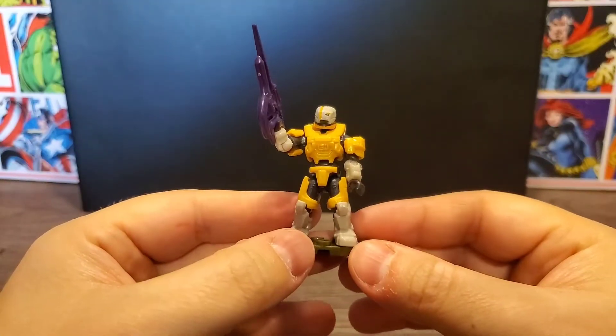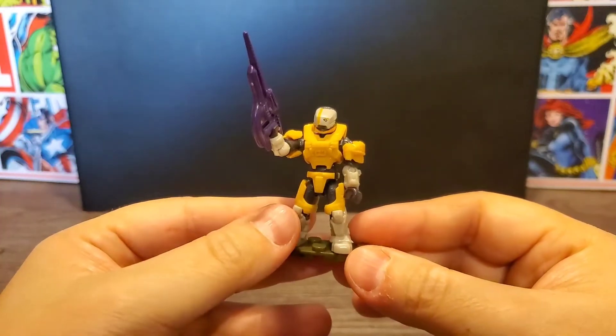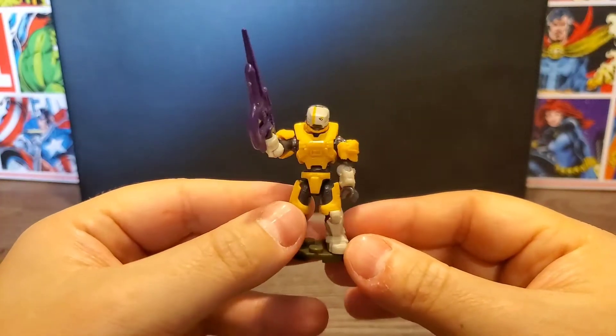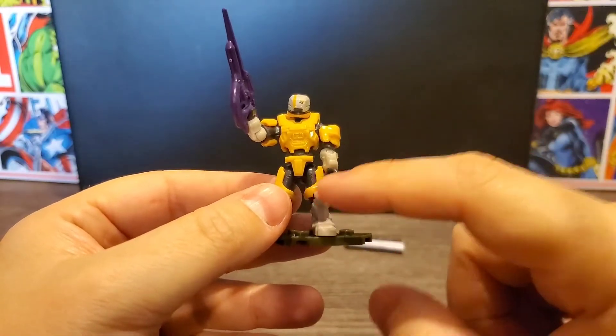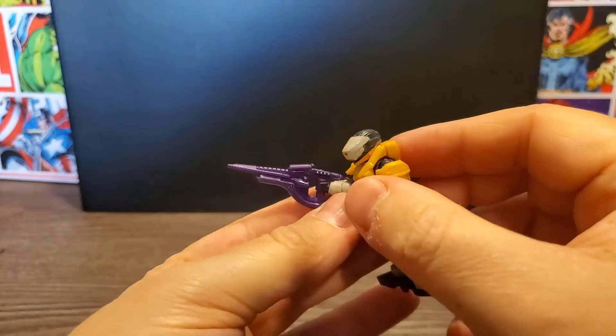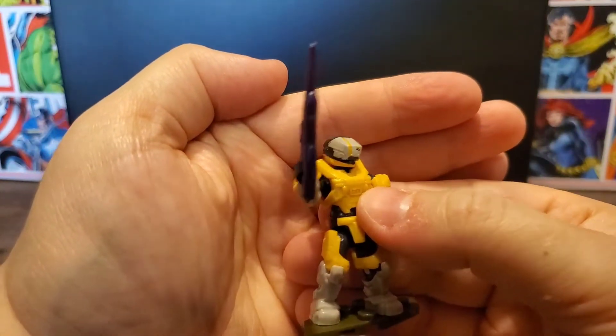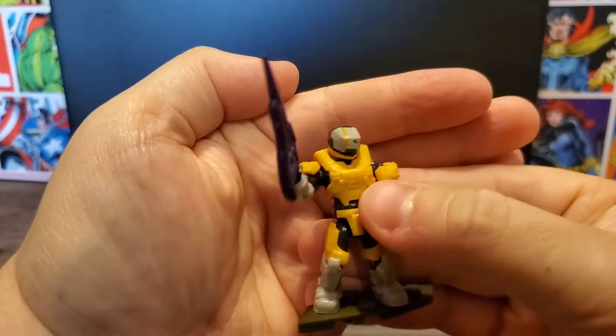And there he is, complete. I hope you enjoyed that speed build. You can tell that he is kind of a mustard yellow, and he's got bits of gray and black on him. He's got a really cool purple carbine — digging that. The helmet's pretty cool; I've not seen that in a Mega Constructs yet, at least through the blind bags.